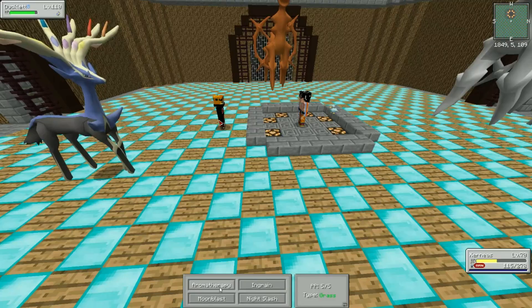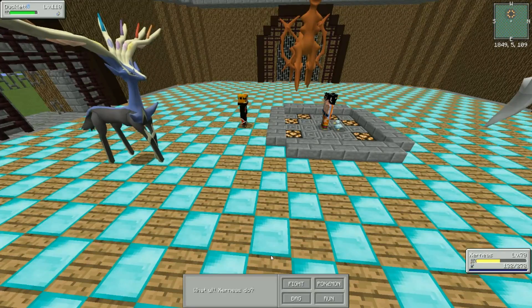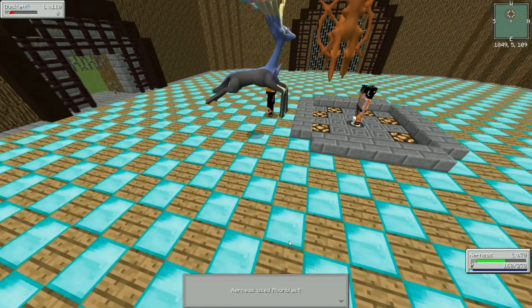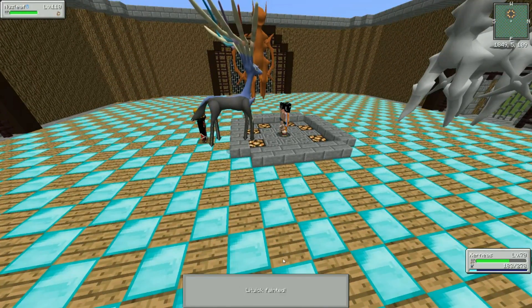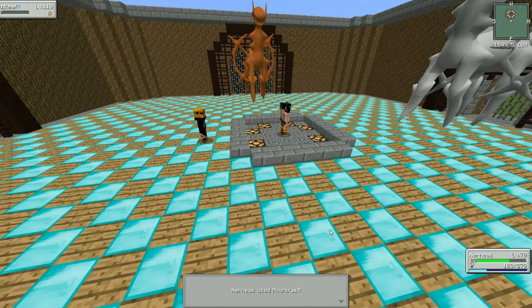Aromatherapy — there we go, heal off the burn. And now Moonblast. I think Xerneas is about to one-hit KO his whole team. Bye, Ducklett. Litwick, you're back up — let's Night Slash you. And who's my final opponent? Azurill. Okay, Moonblast — super effective! I win. I just defeated an ultimate boss.